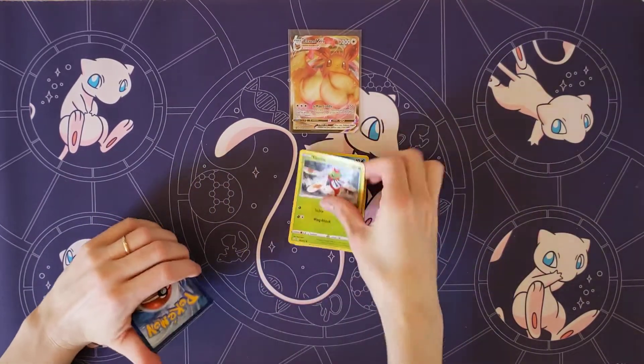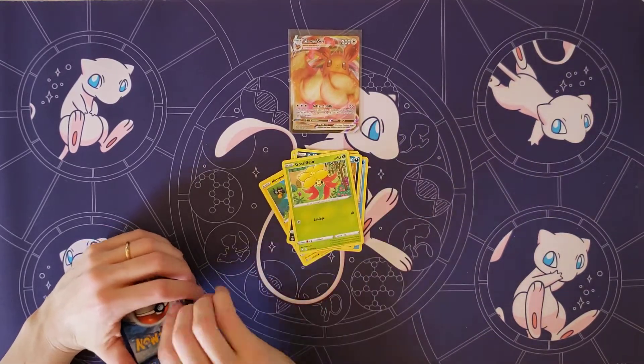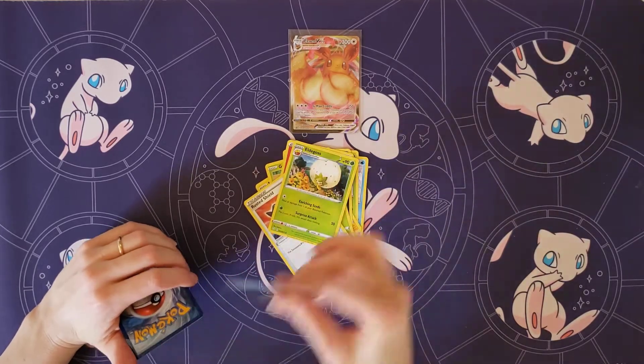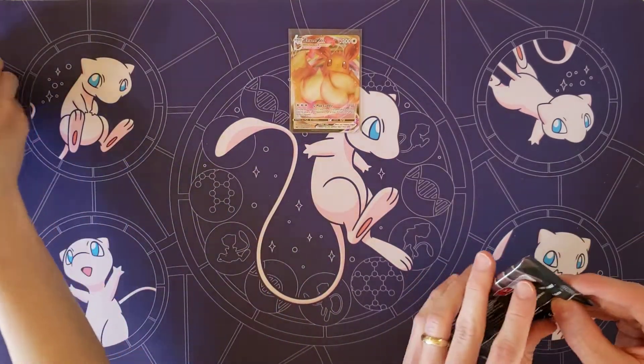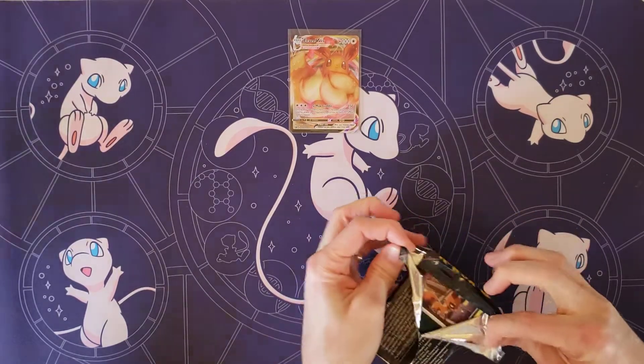Horsea, Yanma, Morpeko, Koffing, Gossifleur, Fire Energy, Rusted Shield, Eldegoss, Cramorant. Your rare: Volcanian. Whacky. Nothing exciting for you either. Nope. Well, we got those two packs out of the way. Let's get into it now that we got those out of the way — let's get into the real good cards.